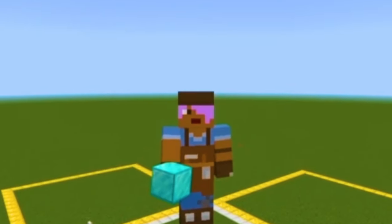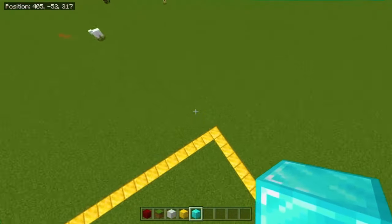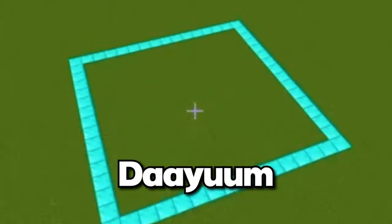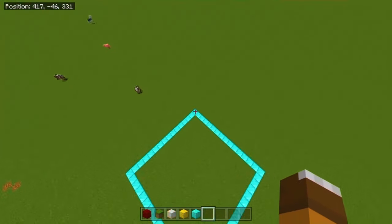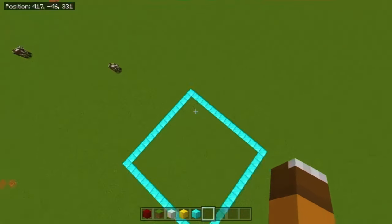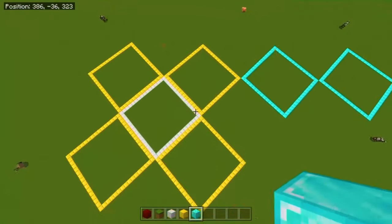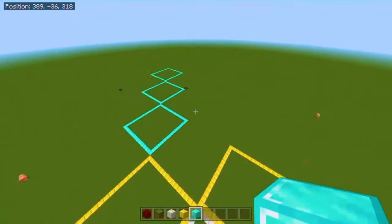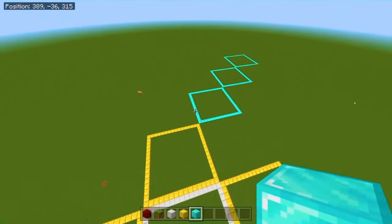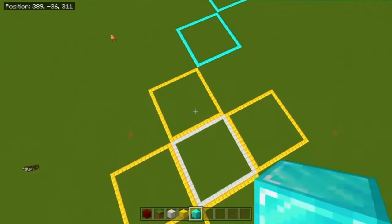Take a block of another color. We're going to go to one of the sides — the right side — and go one chunk diagonally. Then go to the corner and go diagonally two more chunks. You should end up with a line and then three chunks going diagonally. Then do the same step going three chunks diagonally but on the other side.